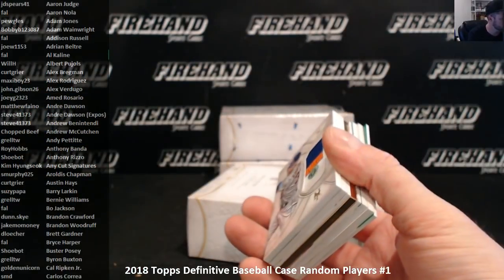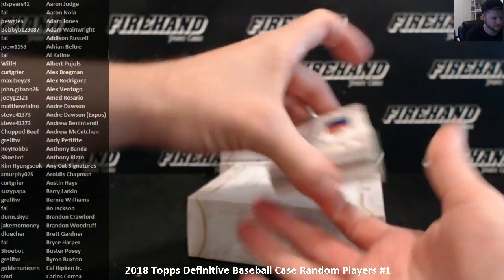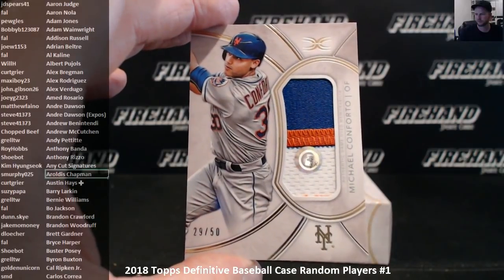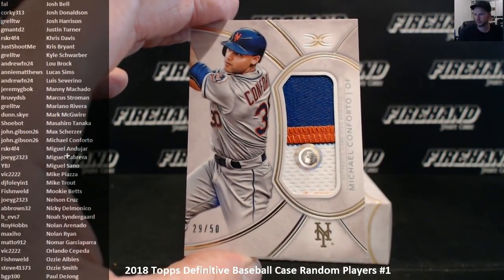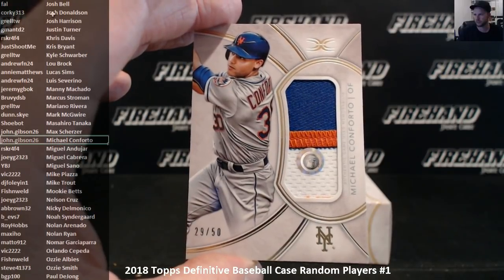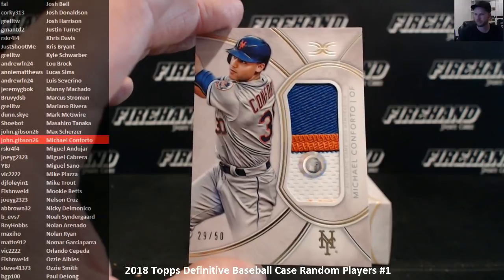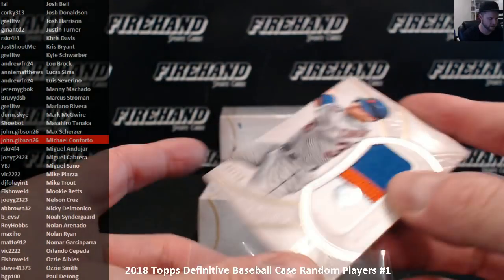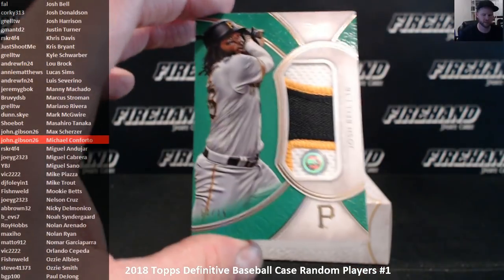First hit — a three-color patch numbered 50 of Michael Conforto. Michael Conforto goes to John Gibson. Next up, a Josh Bell patch numbered out of 15. Frank gets Josh Bell.